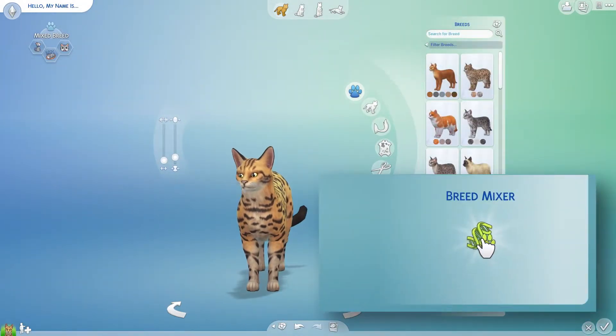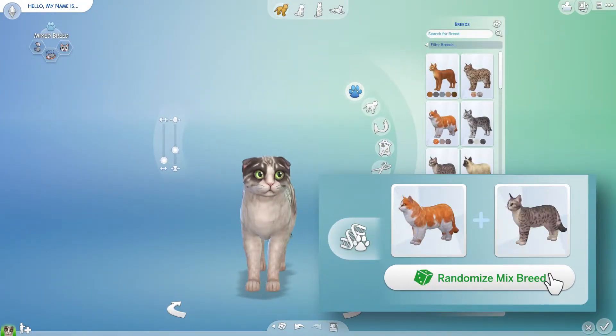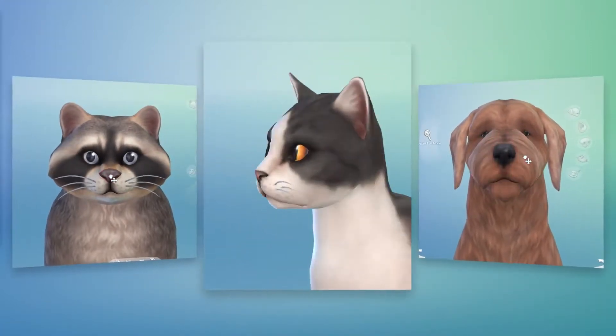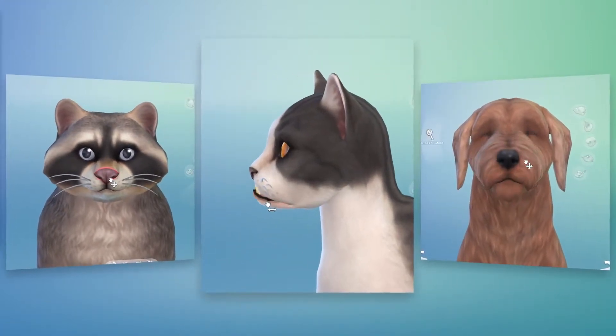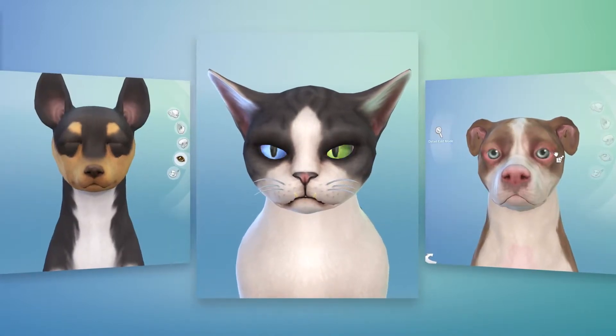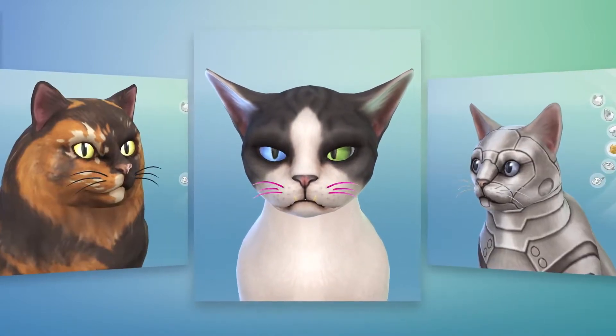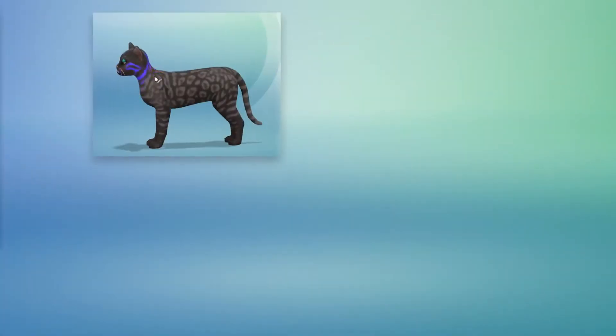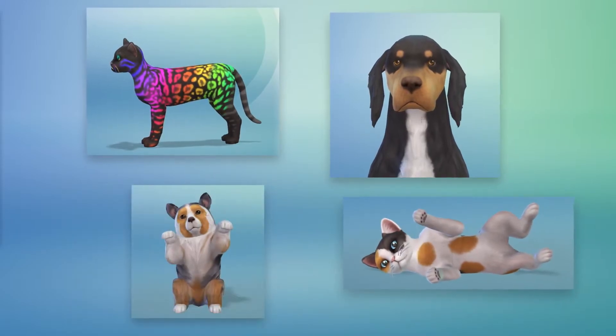Let's create something more exotic. Use the breed mixer to play with genetics. You can modify a pet's face — just push and pull. Shape their ears, choose their eye colors, and even pick their whiskers. The new paint mode lets you create truly unique cats, dogs, kittens, and puppies.